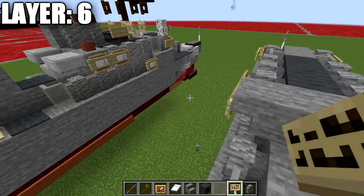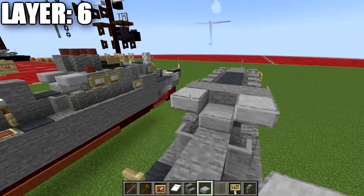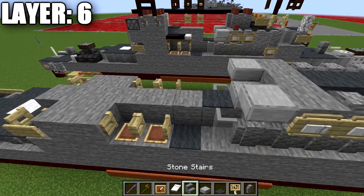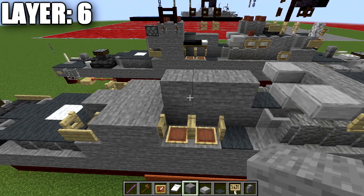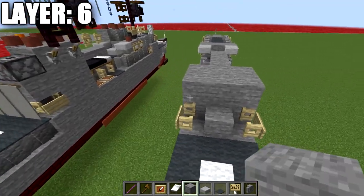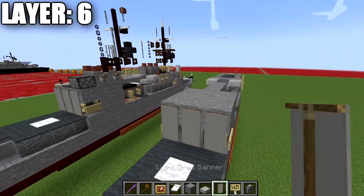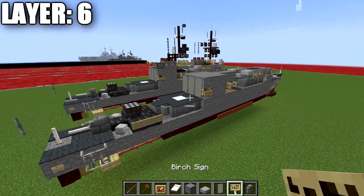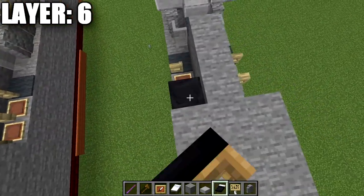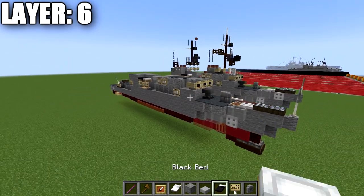Then we place a smooth stone slab and top slab to both sides for the rocket launcher system. In the middle we place a gray carpet, then three more stone blocks back. This section gets a row of three stone all the way across, followed by a second row of three and then a third row of three. We also take our light gray banners and place a row of three light gray banners across the rear. To finish off we place a black bed on top of these fence gates on both sides. That wraps up layer number six.